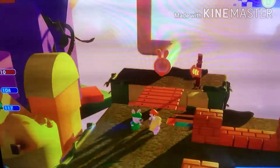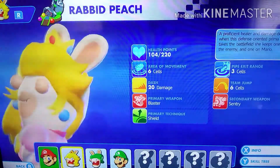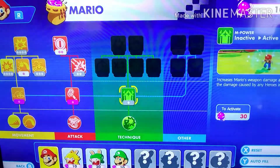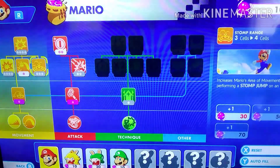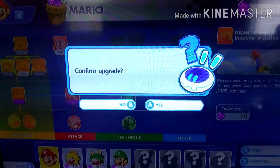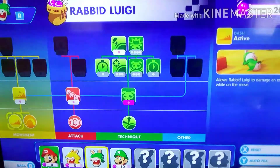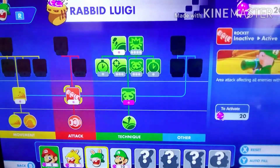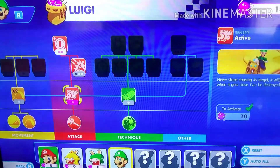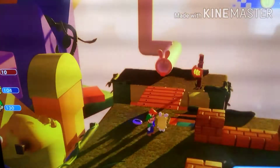I'm going to replace — wait, oh wait, you can't replace Mario. Forget about that. Let's add Luigi in here. Can I upgrade anything? I can upgrade Golden Chart — Cleansing Jump, Helios is overcome by a super effect or restored when Mario performs a team jump. That's good. Golden Chart Plus, sure. Luigi has 20 of these, he can get Rocket. I'm going to get Rocket. And then Luigi can get Golden Chart. Yeah, that's that. Keep going.